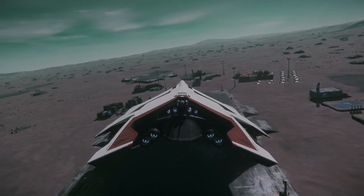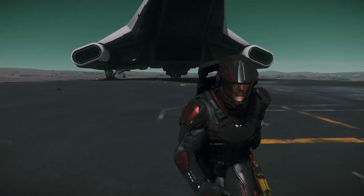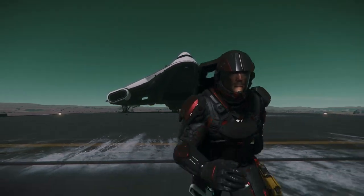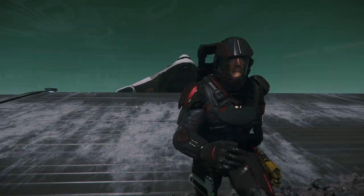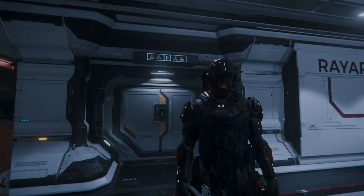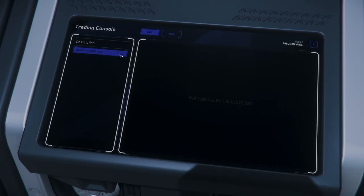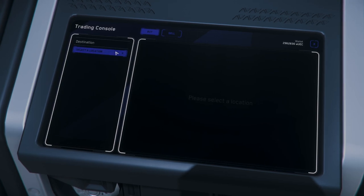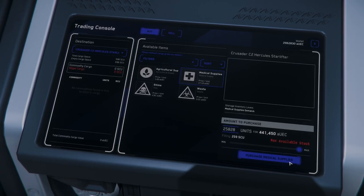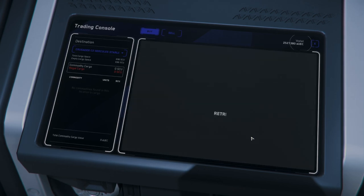Here we are at McGrath, and it's a lovely day - I love the green sky they have here on this moon. If you want to have a better shot at loading up your C2 all the way in just one load, definitely head over to Reonari-Anvik instead of McGrath. Chances are we're not going to be able to load up here - generally I can only load the C2 about halfway, sometimes a little bit less. Looks like we're only able to get about 259 SCU. That is unfortunate, but expected.